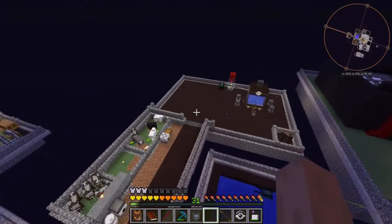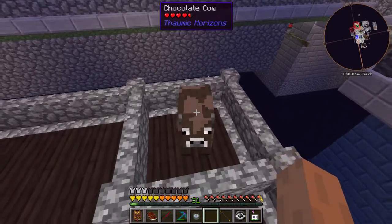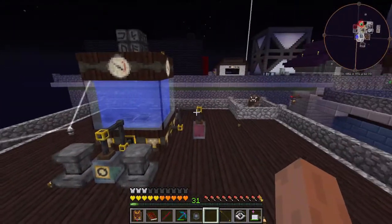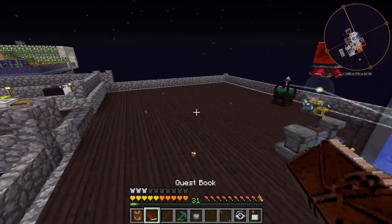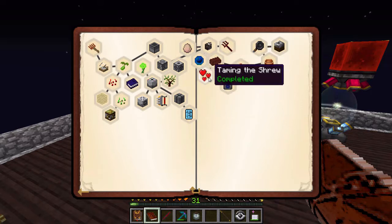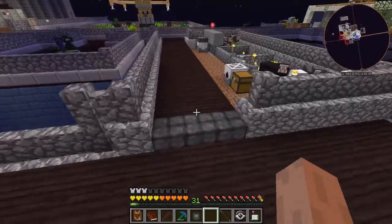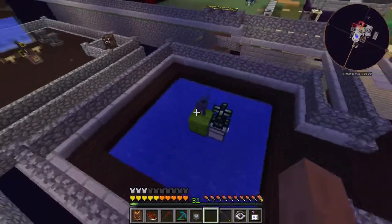We've actually got a little setup over here for some thaumcraft stuff. This is currently set up to make chocolate cows - from him I can get a bucket of chocolate milk, which is used to make chocolate bars. The chocolate bars can be used to make chocolate blocks or ice cream. That was my very last actual quest for the sky farm section - to make chocolate. This thing popped up as an available option as soon as I finished taming the shrew.